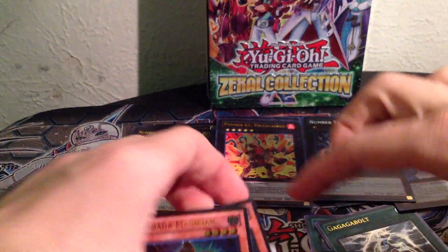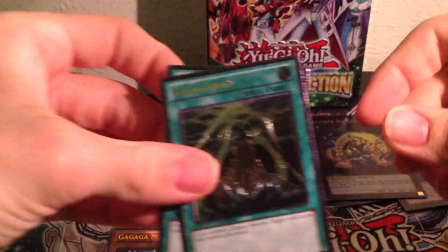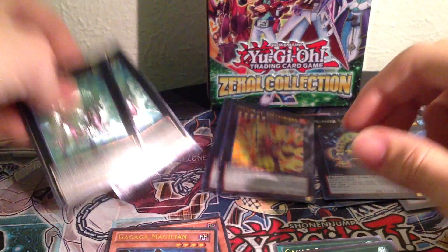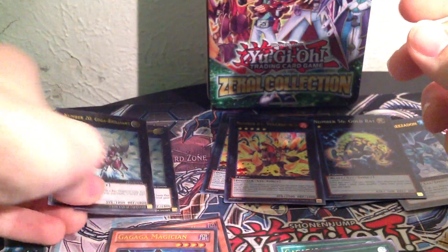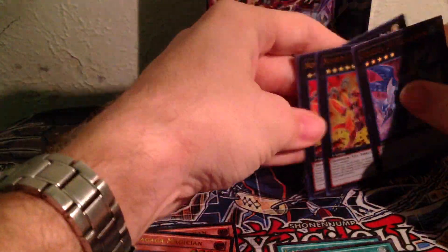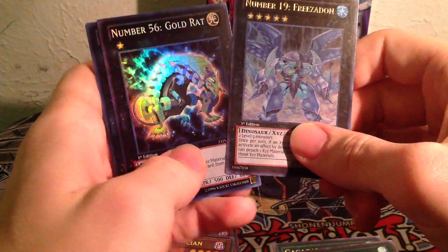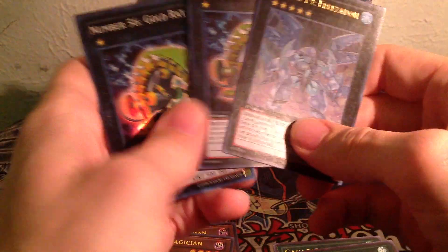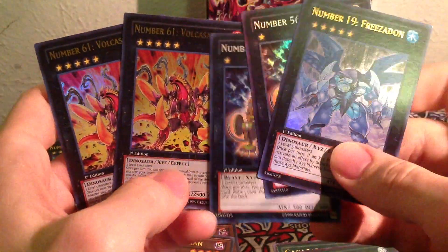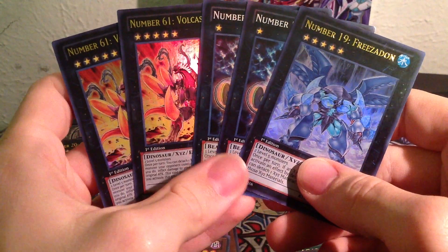For the awesome cards we got overall: GaGaGa Magician Ultimate Rare, GaGaGa Bolt, and Number 20 Giga Brilliance — two Ultimate Rares. And for the number cards in order: Number 19 Freezadon — awesome. Number 56 Gold Rat — we got two of those. And Number 61 Volcanosaurus — we got two of those as well. With the combination of Volcanosaurus and Freezadon, these are some beast cards if you can get them on the field.